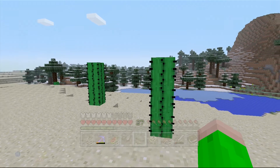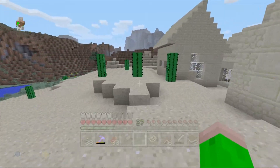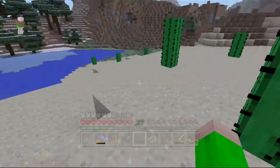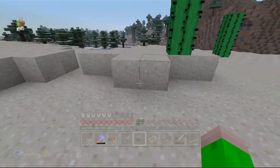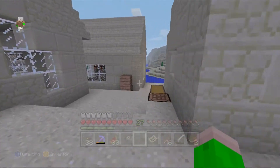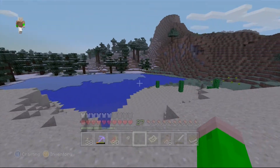We could work on a slime farm underground — it's going to be easy to blow it up with all the TNT we're getting. We could build stuff in the jungle, snow biomes, or underground. It's incredible. I just cannot wait — it's super exciting to see what we've got going on.